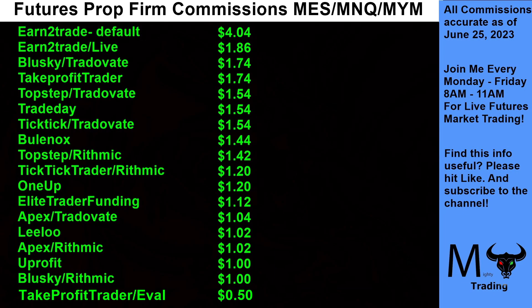I'm hoping the firms see this — I've heard from a couple of different props that saw my video and said they're going to look to make some changes if possible. Hopefully Take Profit Trader might see that they're at the top of both lists for their funded rate, but they win for the eval at just 50 cents round turn. I also hope Earn the Trade takes a look at this video and lowers their commissions. We'll be continuing this series — doing one for treasuries (UB and ZB), one for energies, one for metals, and potentially agriculture and currencies if there's interest.